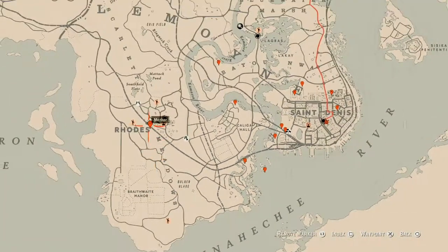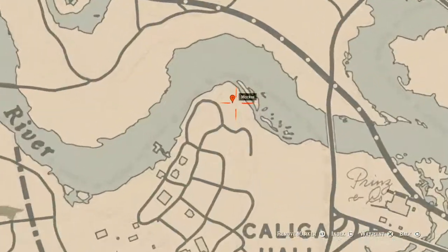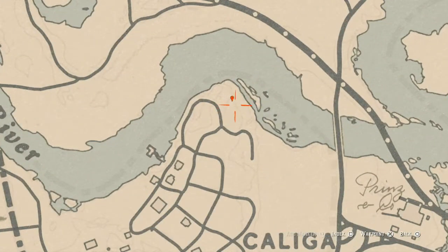Before getting to Rose, right here at this location you'll get a bird egg — it's in a tree. Shoot it down with a varmint rifle or a bow using a small game arrow.